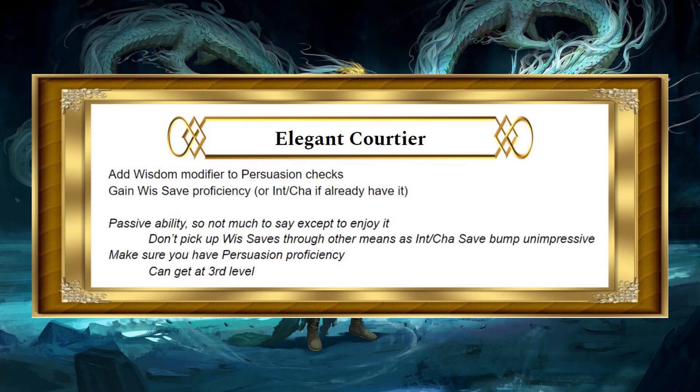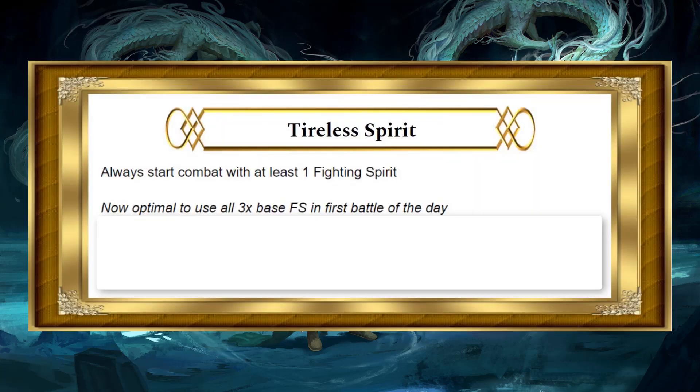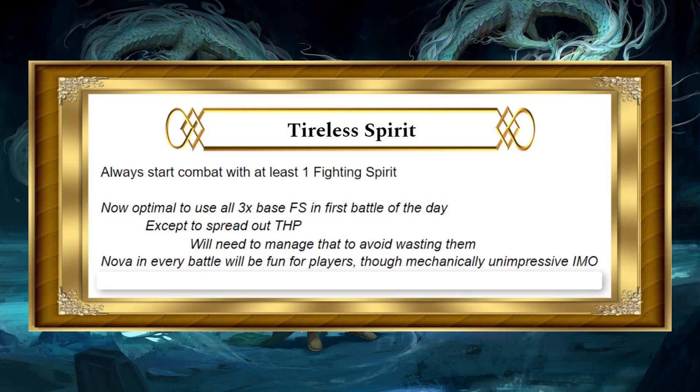Regarding Elegant Courtier, it's a passive ability, so not much to say except enjoy it. Don't pick up Wisdom saves through other means, as adding Intelligence or Charisma saves are a lot less impressive. Make sure you have Persuasion proficiency — you can get it at 3rd level. Once you get Tireless Spirit, it is now optimal to use all three base Fighting Spirits in the first battle of the day for impressive damage. The only downside is you don't want to stack your temporary hit points — you'll need to manage that to avoid waste. But you'll be able to get one Nova per battle for the rest of the day, which is fun for players though mechanically unimpressive when considering all rounds across many battles.